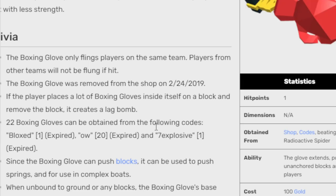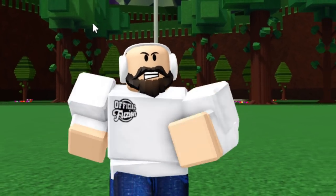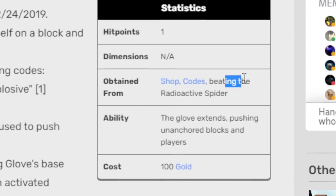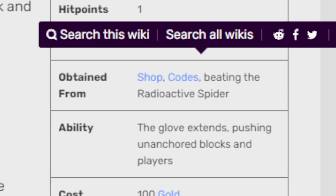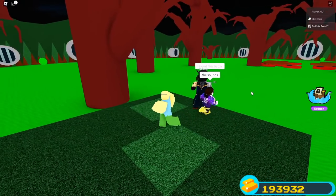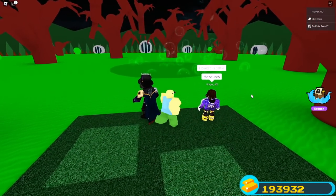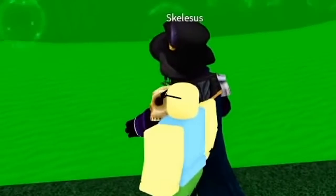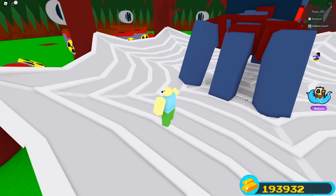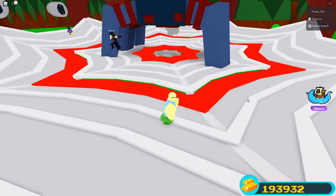The boxing glove was also given out via the following codes: the 'blocks' code (expired), the 'owl' code which gave 20 of them (expired), and 'seven explosive' which also gave one. There is actually one way people are still getting this boxing glove — according to the wiki, it's obtainable from the shop, codes, and most importantly, by beating the radioactive spider boss, which is the Halloween boss in Build a Boat.